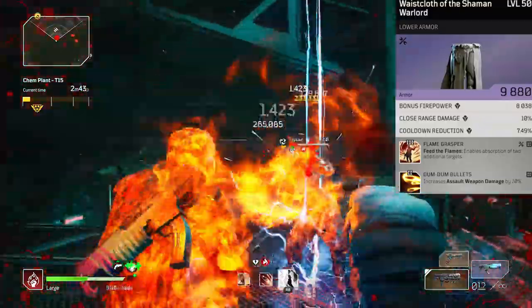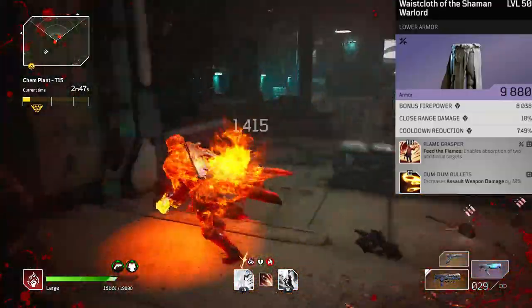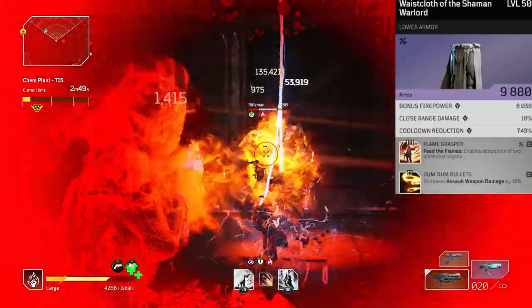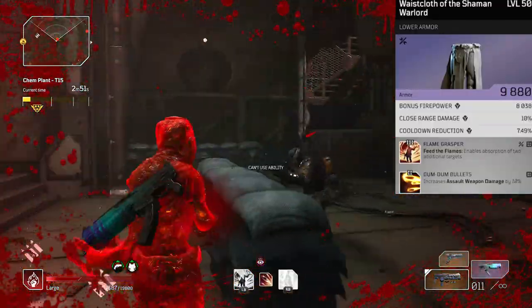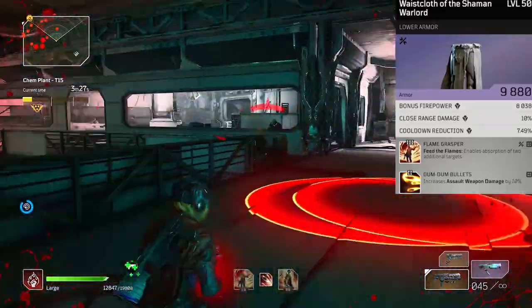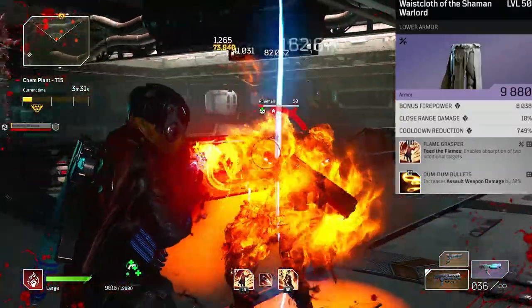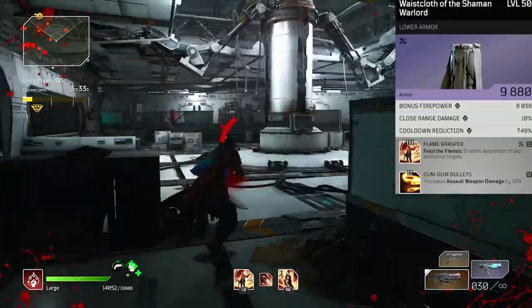Our second pair of pants is going to be flame grasper. We need two additional targets being absorbed by feed the flames so that we can get 99% of our ammo back in our mag from feed the flames — this is how we keep our volcanic rounds up all the time, and why we need to use a tactical variant of the submachine gun. Dumb dumb bullets spawns on pants and gloves so you can work that 10% buff to assault weapon damage in.